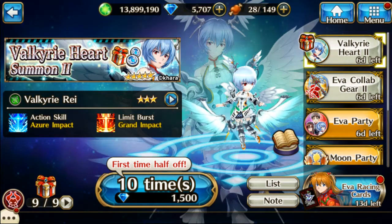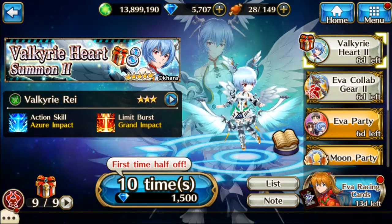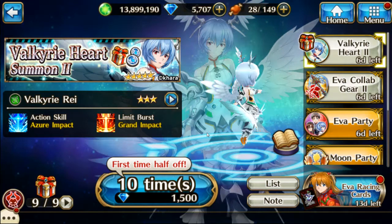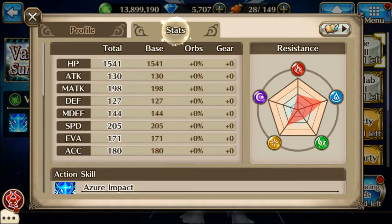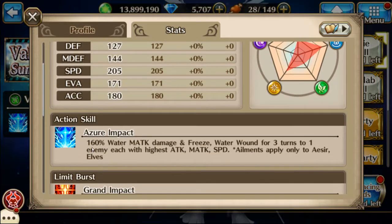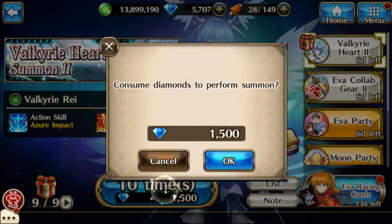Azumi here, and we now got Valkyrie heart summon to Valkyrie ray. I got enough to do two pools. Let's take a quick look at her stats — she has Azura Impact: 160% water magic attack damage, freeze water wound for three turns to one enemy, with each highest attack magic attack speed. Ailments apply only to seers and elves. That's still pretty really good, so let's go for it.